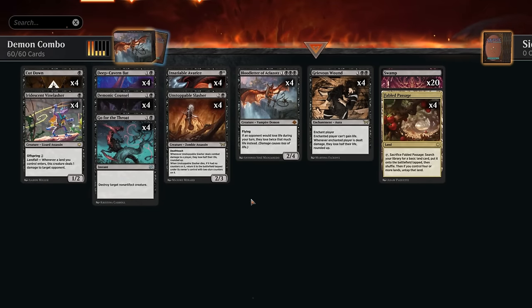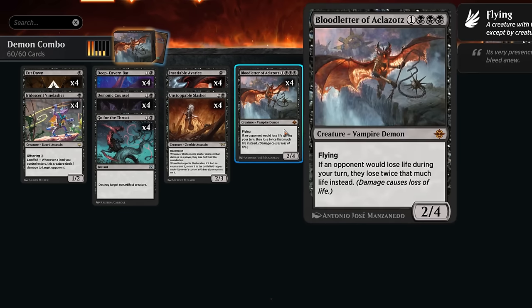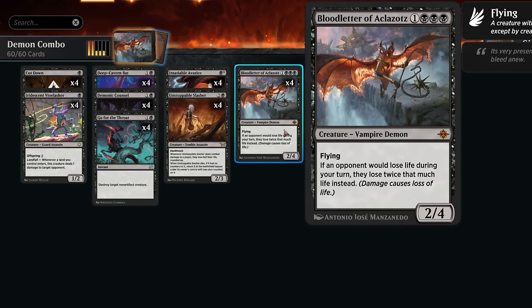Hello and welcome to another standard video here in the Duskmourne preview event, thanks again to Wizards for having me. Today we're taking a look at a mono black combo deck using Bloodletter of Aklazotz, a card from Ixalan which says if an opponent would lose life during your turn they lose twice that much life instead.